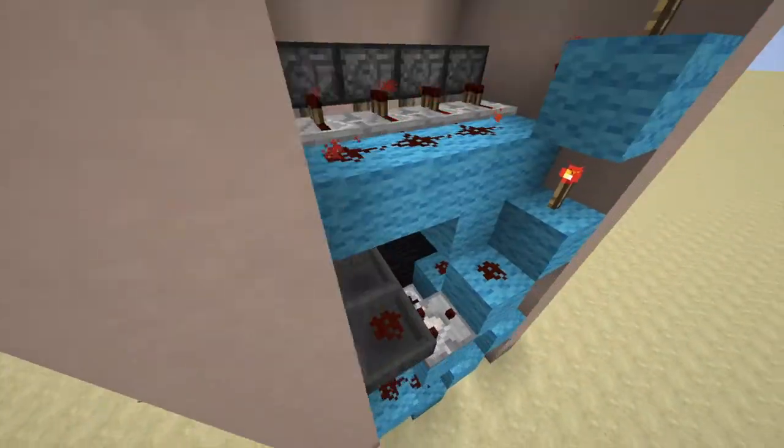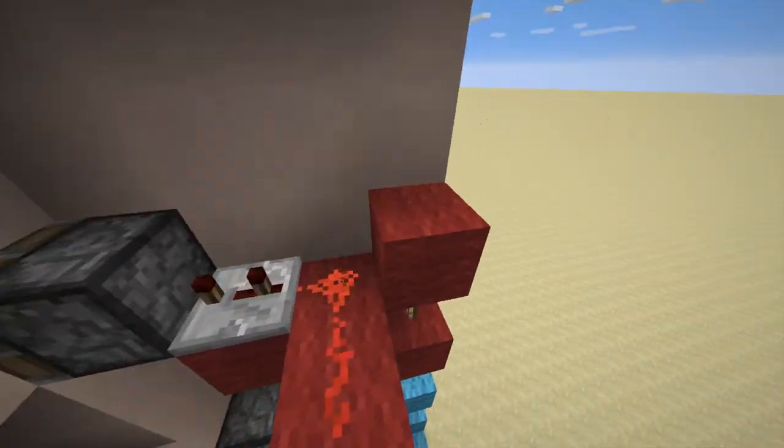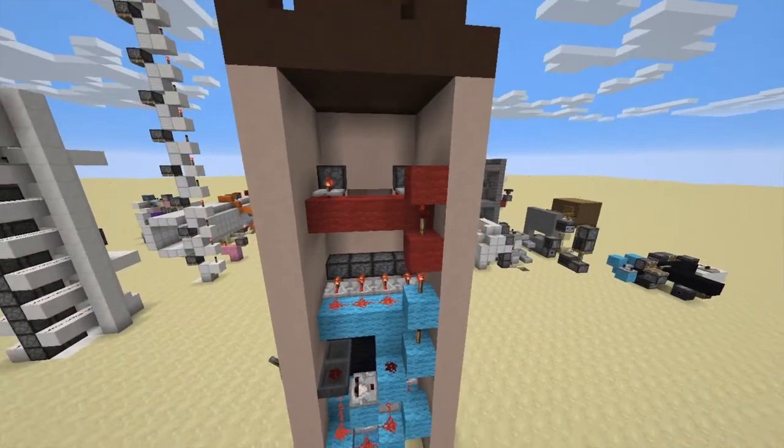It was a lot easier to make the top half. And then for the eyes popping out, this little circuit — same thing here. Take the torch tower, run it up. That's pretty much it. That's Gerald.